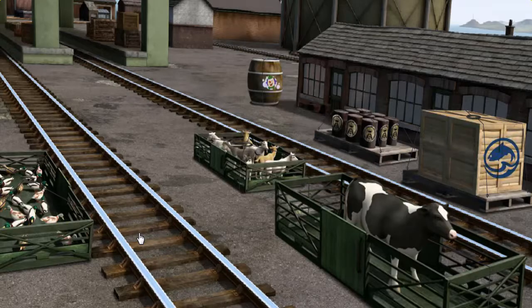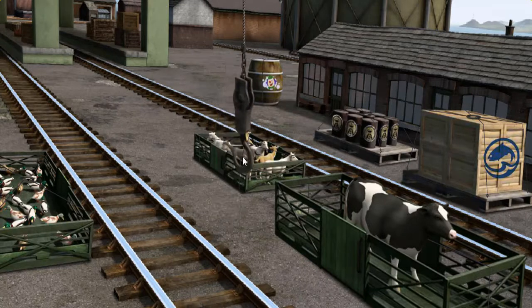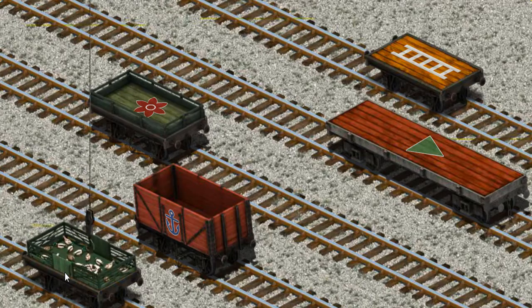It's a busy day at Brendam Docks. Thomas and his friends have many deliveries to make. Diesel must deliver the ducks to Farmer McCall's farm. Help Cranky find the ducks. There you go. Let's lift and load. Now the cargo must be loaded. Help Cranky find the orange flatbed with the picture of a yellow umbrella. You've found it!